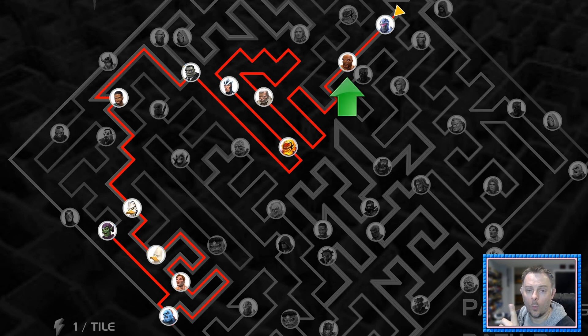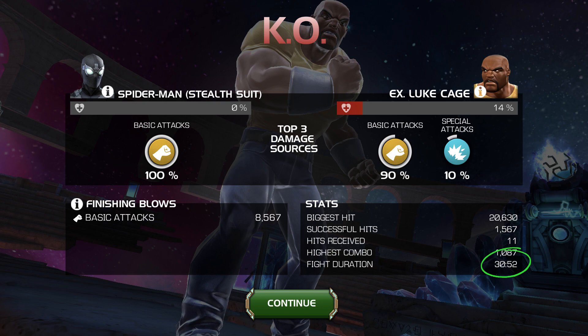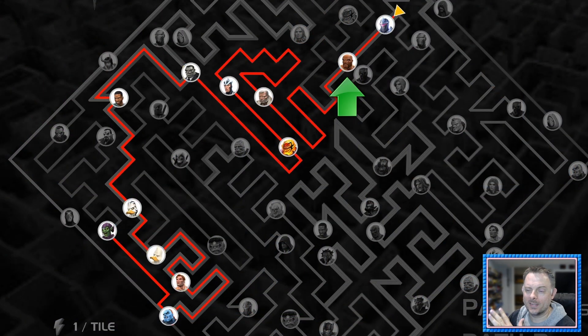Next up is Luke Cage. One revive on this fight, and I was really close to getting the solo. My first attempt took over 30 minutes. Basic strategy: get your slow applied. When he's close to going unstoppable, refresh it with the SP2, then reload your web cartridges as needed with your SP3. Use an SP1 to apply the precision passive as soon as you can — since you're dexing a lot, a single SP1 will last the entire fight. Since you'll be using primarily SP3s just to reload cartridges, consider turning on Ouchies masteries, which will shorten the fight considerably. Once you run out of charges you have to survive the power gain, but after that the fight becomes much easier — Luke becomes very aggressive and will let you intercept him all day.